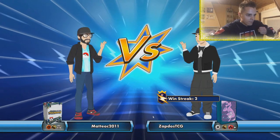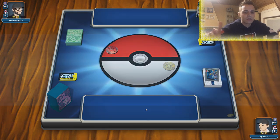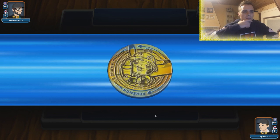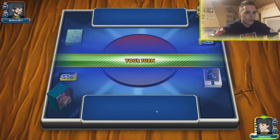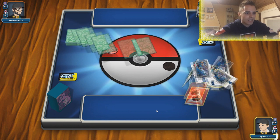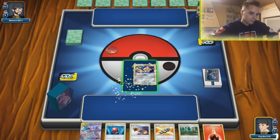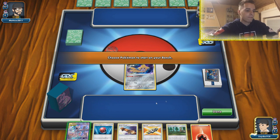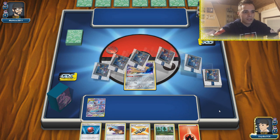One last round with Mewtwo — are you guys ready? We're facing off against Dragon, Fighting, and Metal. Is this Aerodactyl or some kind of weird build? We won the coin flip again — what a day! We start with Jirachi. The reason this list is not running four Mewtwos is because they now have Jirachi in the list, which helps out a lot with consistency.